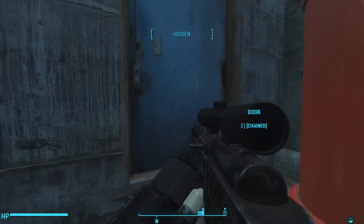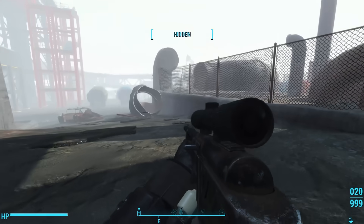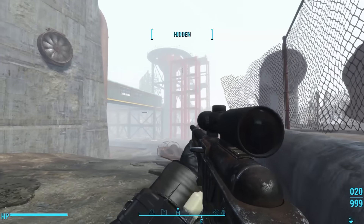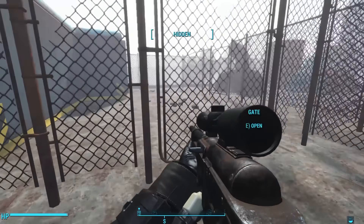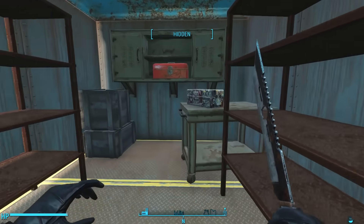We find another door here, but this one is chained from the other side. I wanted to do this on my stealth character and didn't want to waltz through the front door, so perhaps we can find another entrance behind the building. Heading up a stairway to the west, we can open a gate where we find a pod on the ground. Inside, we just find a chem box and some other minor loot.